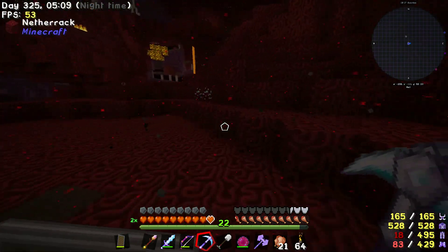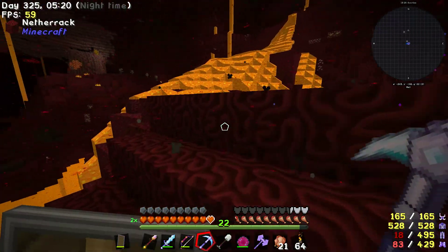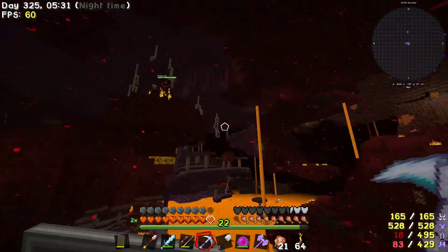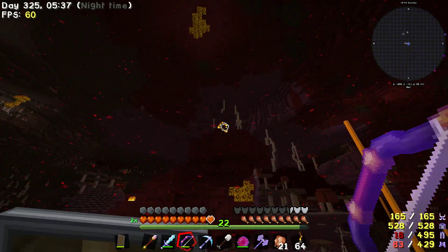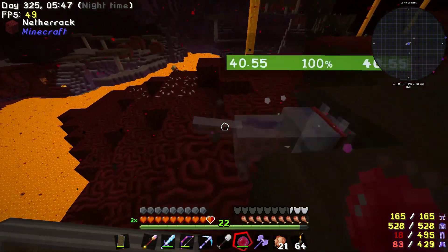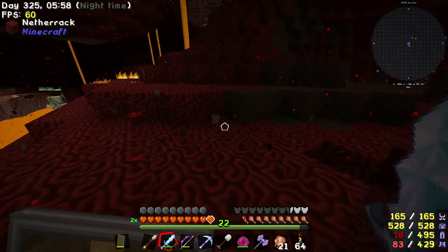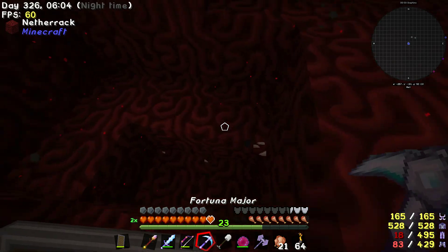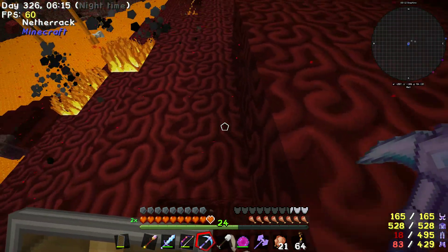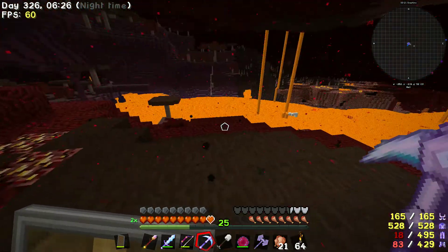Grab these glow current bushes. Just leave me alone with that glowstone. I see you. Come on, get down there. Good, good. 23 levels. I'm certainly going to have all the quartz I'll need. There's 25 levels.